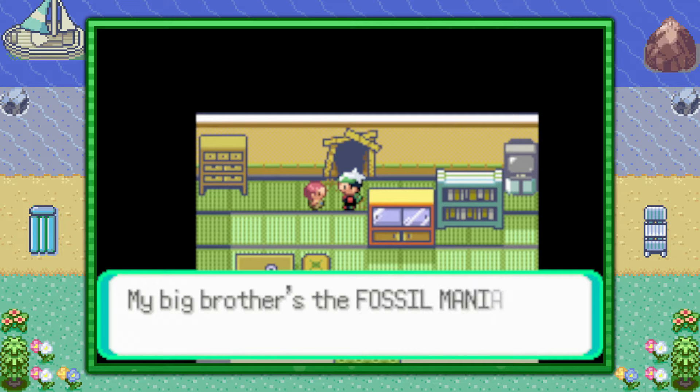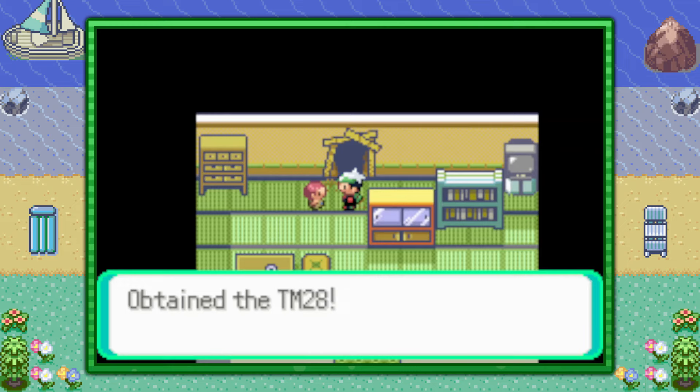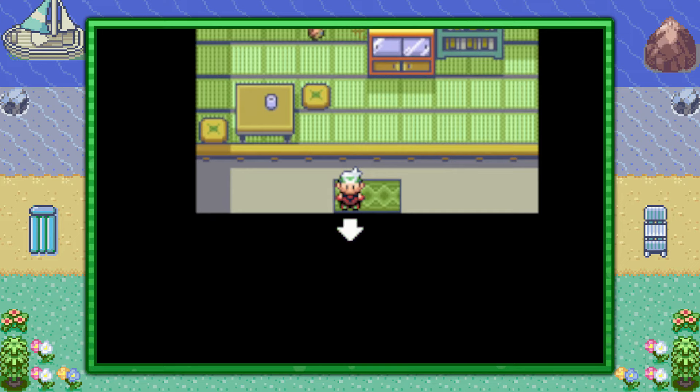You can talk to his younger brother, this kid with the pink hair, and he will give you a copy of TM28 Dig. If he doesn't give it to you, then unfortunately that means you already got it and there is no other way of getting another copy, so you are out of luck there.